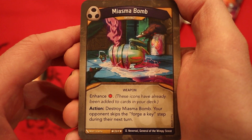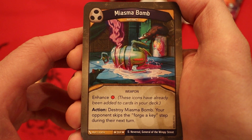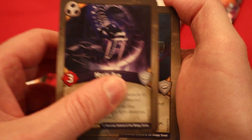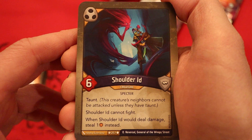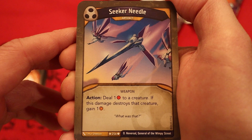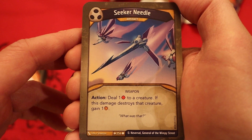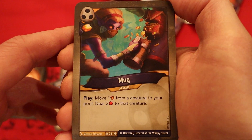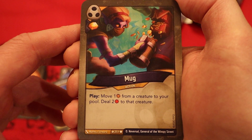Miasma Bomb, it's an artifact, enhanced the damage pip. Action: destroy it — your opponent skips the forge key step during their next turn. Machus Asp, three power, poison and skirmish. Shoulder Aid, six power, taunt — cannot fight and when it would deal damage, steal one amber instead. Seeker Needle, it's an artifact. Action: deal one damage to a creature; if this damage destroys that creature, gain an amber. Another Seeker Needle. Mug: amber at every play, move one amber from a creature to your pool, deal two damage to that creature.